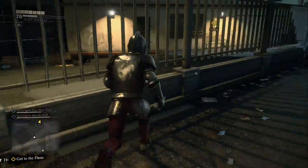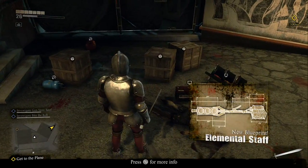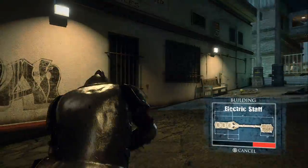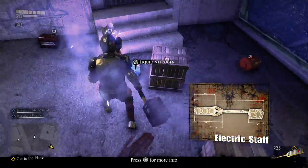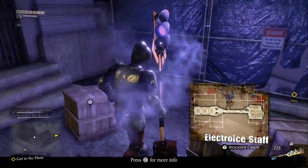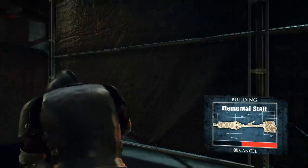Jump this fence out back — there's no barbed wire, you can climb right over it. I only say that because I thought there was — I spent a minute trying to park my turret rig next to it to climb on top to get over, and then realized... oh wait. All right, electric staff — if you take the fire staff or ice staff, combine the fire staff with liquid nitrogen or the ice staff with propane, you'll get the elemental staff.